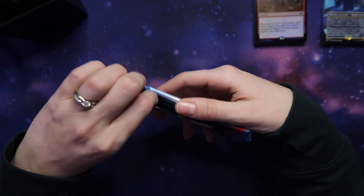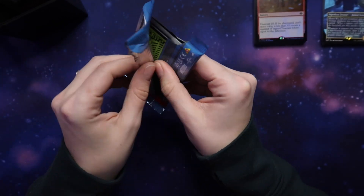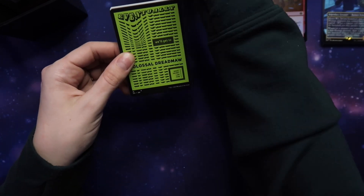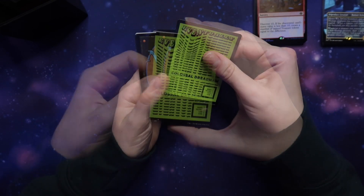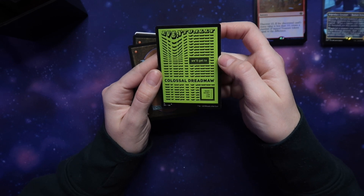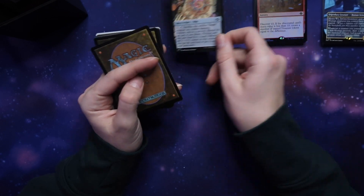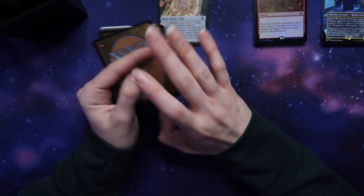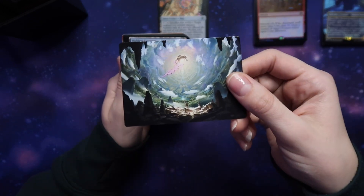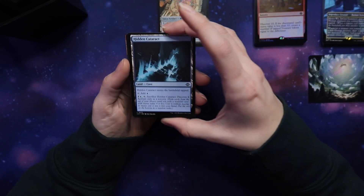Let's see. What is this? It's a token artifact — a Magic secret. I probably will be needing that. Here's the art card. That's really pretty, put that off to the side. Not so bad, starting off with a land. Hidden Cataract, enters the battlefield tapped with Discover 4.